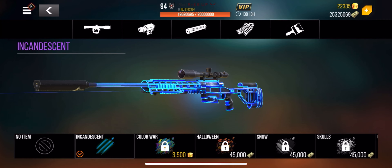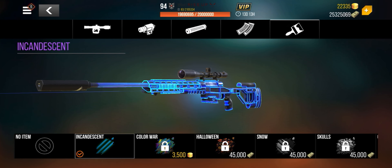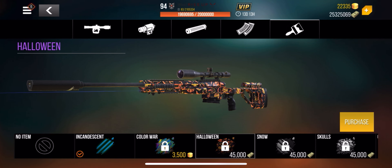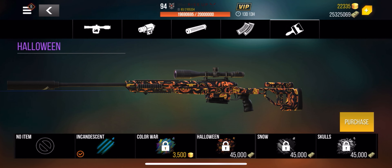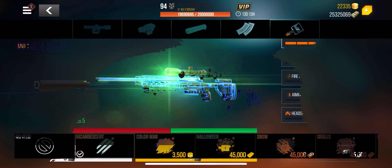When it comes to camouflages, I like this one — it just looks amazing, it's bright. But there are other options as well. You can go for the Color War, which looks pretty decent — see how that color changes. You can go for the Halloween, the season we're in now, or any other basic ones. It's completely up to you, but I really like this one, so this is the one we're going to use.